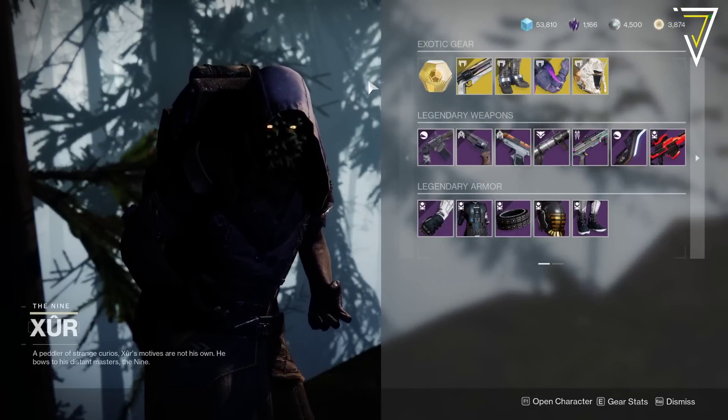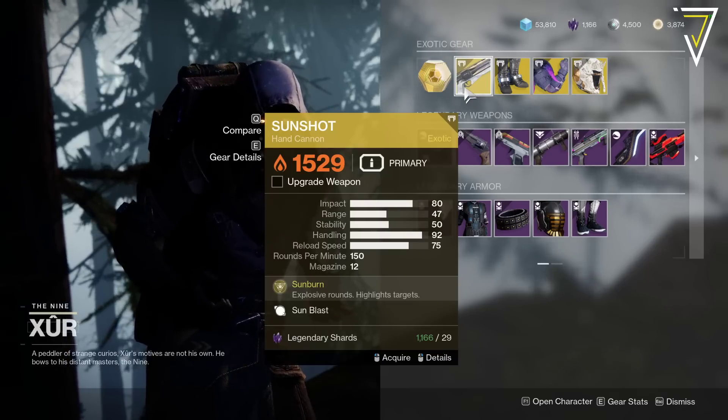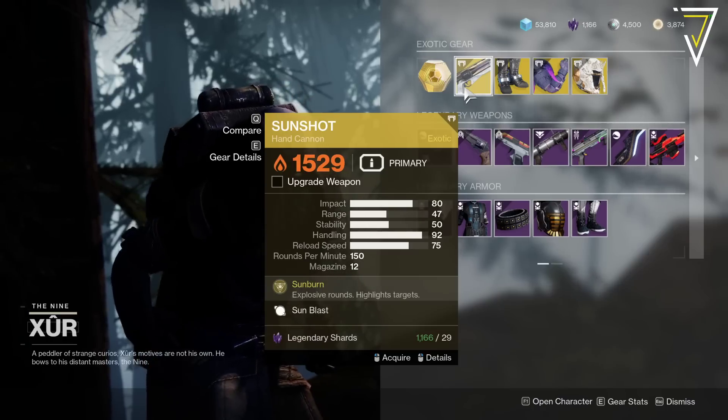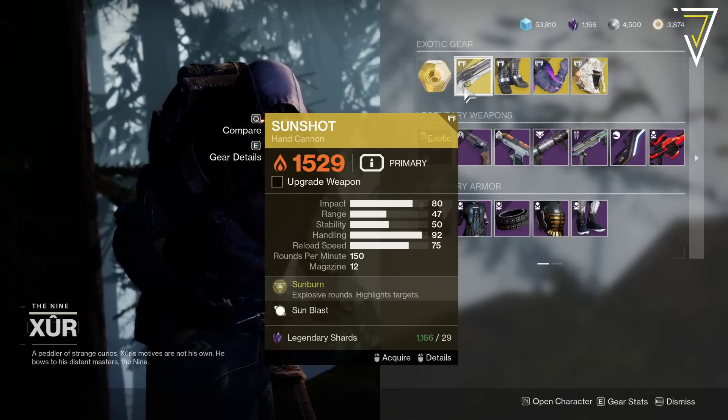Let's see what his inventory looks like for this week. We'll start off as we always do with the weapon. This week it is Sunshot — it's got Explosive Rounds and it highlights targets, it also has Sun Blast. It's the only 150 RPM hand cannon in the game, so it could be pretty good. It might be worth picking up if you don't have it already.